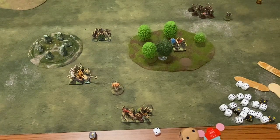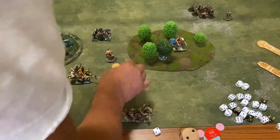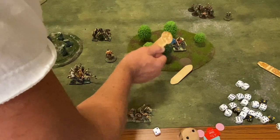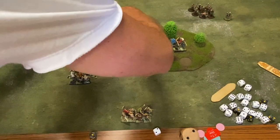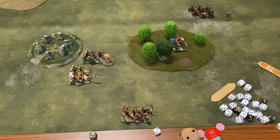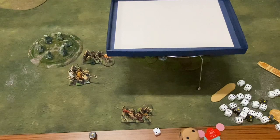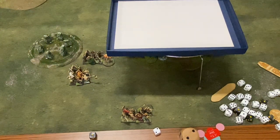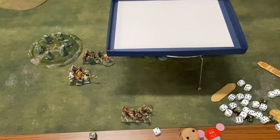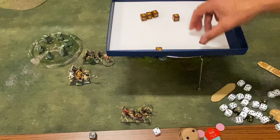Turn four. Roll your dice David. You've got six dice. He's rolled three common, two uncommon, one rare. David's fourth turn - first of all with determination I'm going to activate my curagar to move and with his javelin do a shooting attack. But I'm going to activate Cedar - discard all your attack dice until end of turn, all attack dice rolled get plus one on the target.